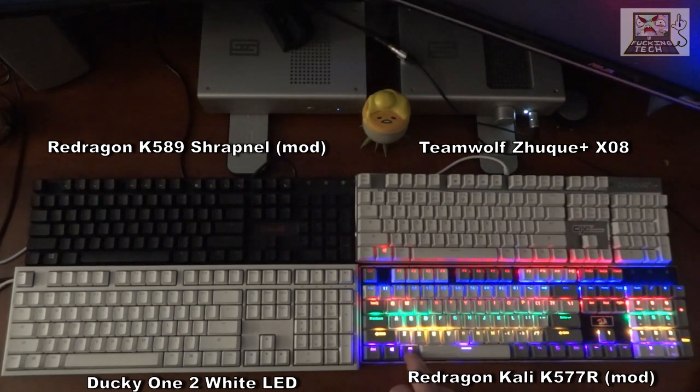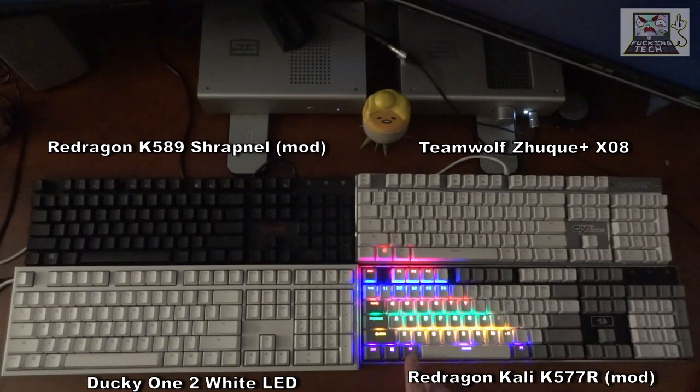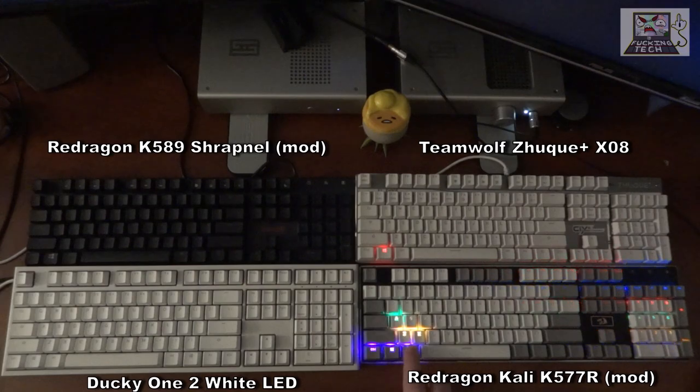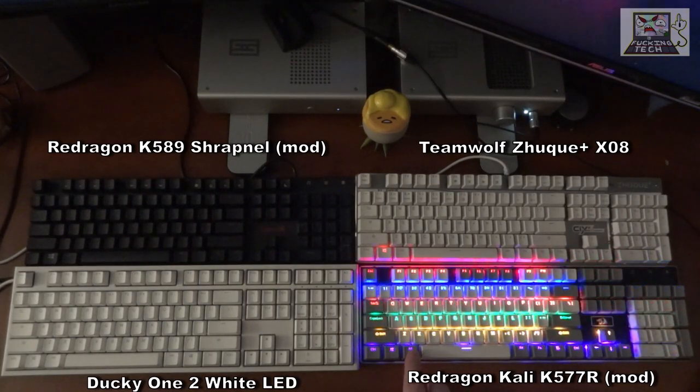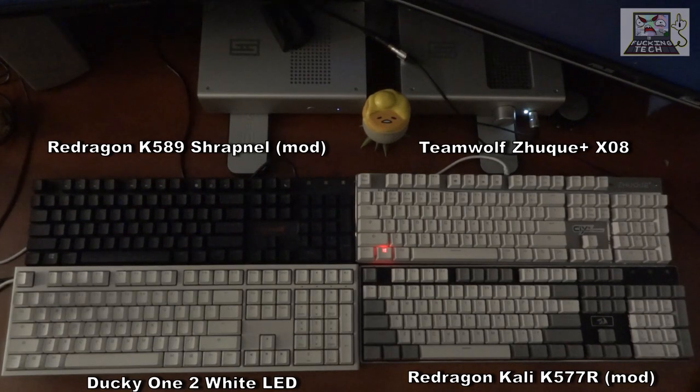Now the Kali — wow, that's nice and smooth! The Kali is probably from 2018, so it's a little newer than the Zuki, and you can see a slight upgrade in the smoothness of the ripple effect. It's very nice, and the Kali is extremely bright too.